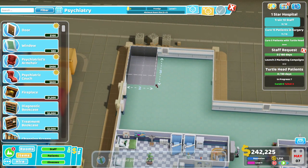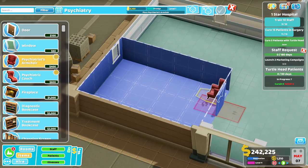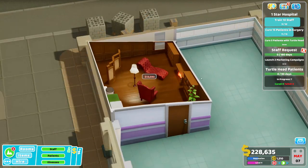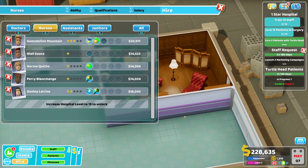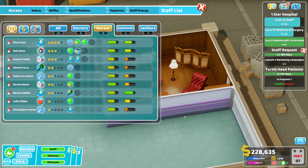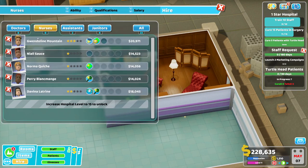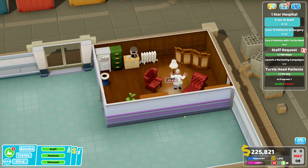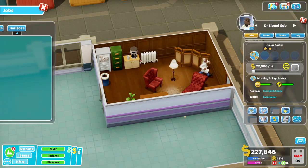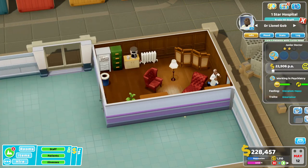Right, let's build you now. You're done, you're in. Did we have a doctor who could do psychiatry? No, I think we fired him. Right, let's get another one in then. Psychiatry — you, please be good. Class count — awesome, you are in. Let's get you purely doing psychiatry, please. There we go, lovely. Done.